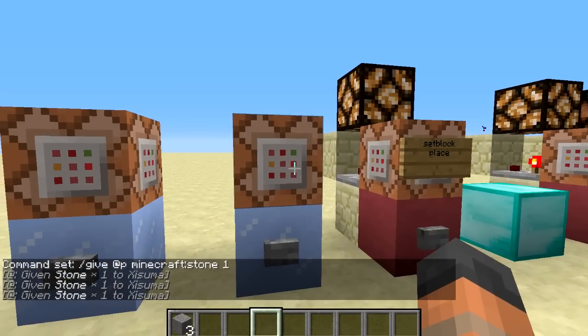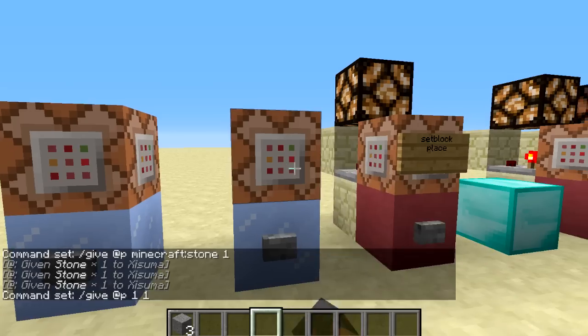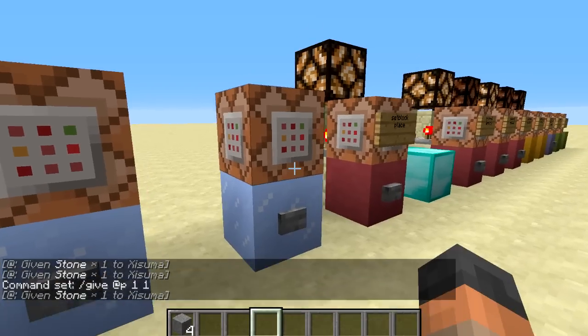The regular block ID still works, so you can still type 1 instead of stone, but it's been said that at some point it is going to cross over and you're no longer going to be able to type in the block ID.